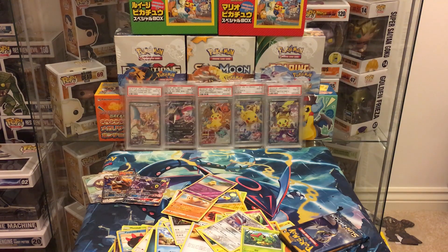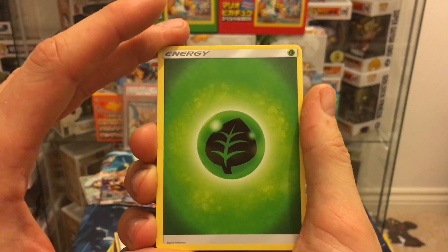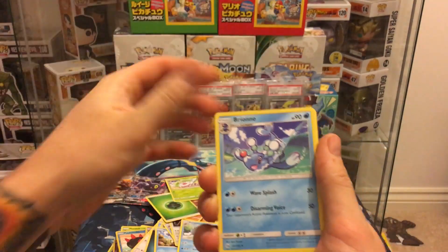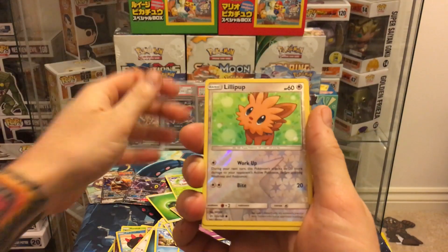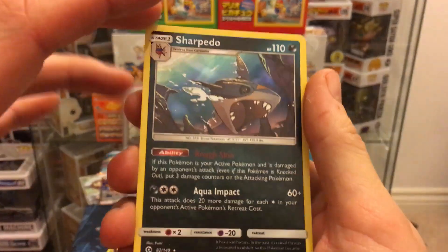Got two more boxes — one is supposed to stay sealed, the other's for a pack battle, but I want to open them all so bad. Pack fifteen: grass energy, Steenee, Poliwhirl, Brionne, Caterpie, Sandygast, Bagon, Cosmog, Fomantis, Lilipup reverse, and a Sharpedo holo which we have not yet got — so that is awesome!